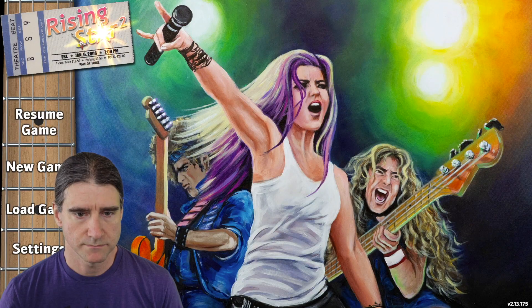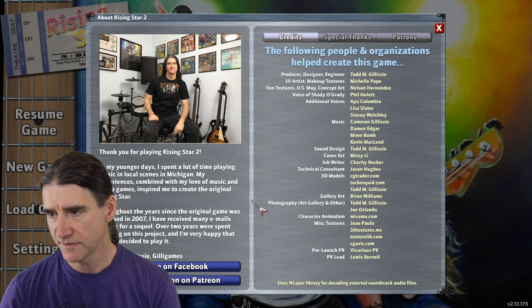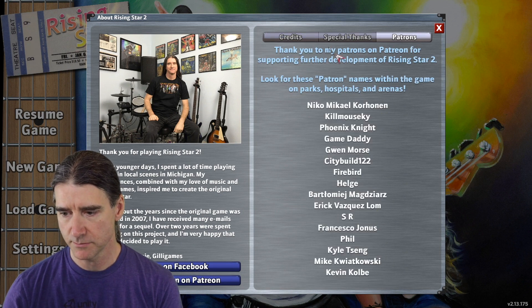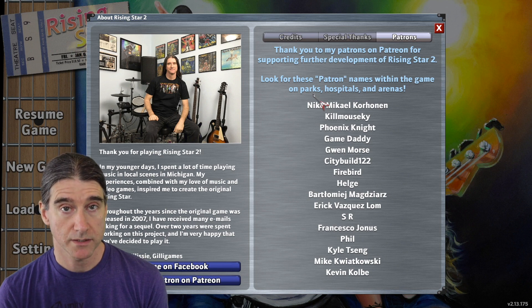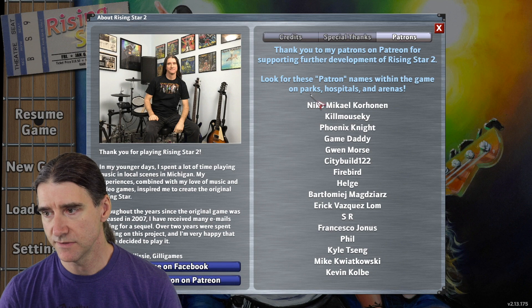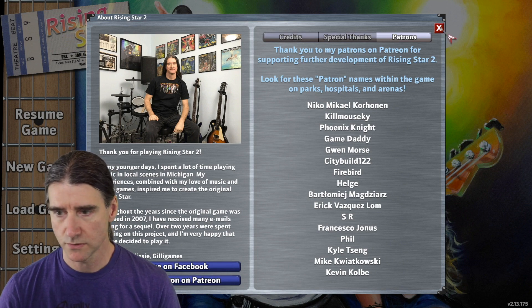If you click on the ticket on the main menu, there's now a patrons tab. If you become a patron, your name will be added here. But not only that — in the game, your name will be added to a park, hospital, or arena as the name of that location, instead of using an internally randomly generated name. So it's kind of cool to see your name there.